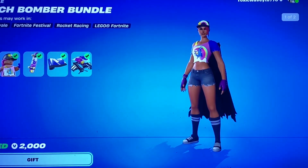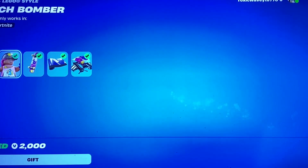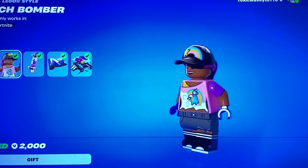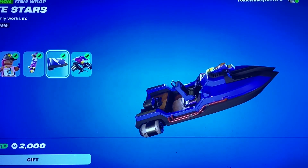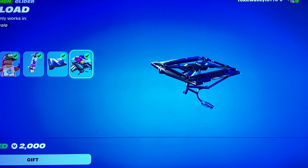We have the Beach Brawner bundle, kind of summery if you ask me, but you know, two different styles. You get the Lego version, the Bright Board backbling, the Bright Stars gun wrap, and the Payload glider.